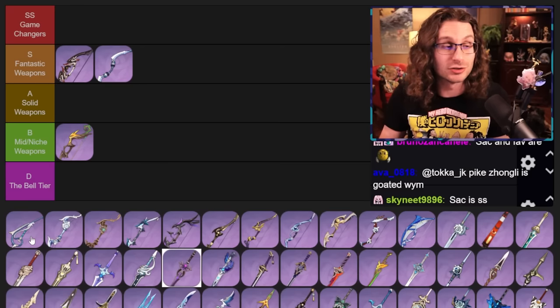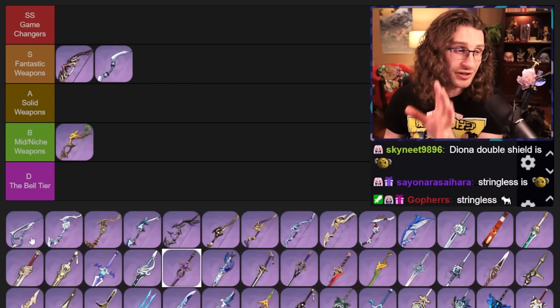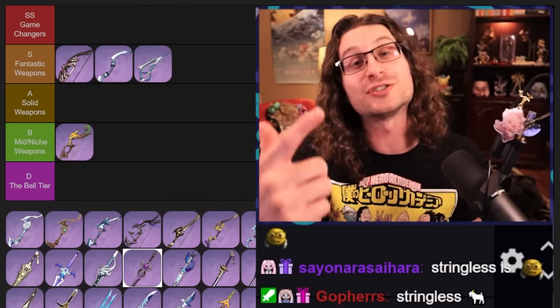Stringless is pretty much the best blanket DPS four-star bow for elemental reaction — talking Venti, talking Fischl. These characters love Stringless. It's really, really good. I don't think I'm going to put it in SS just because it's not going to break the game, but you will love to have it on your account. Stringless, super good.